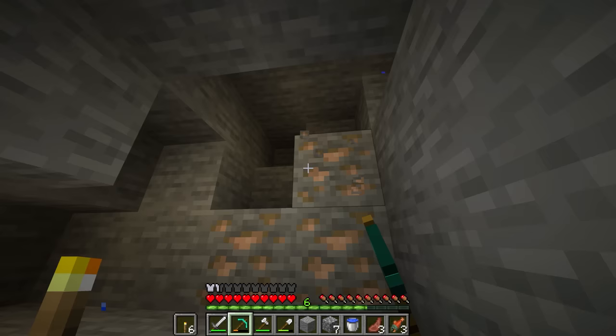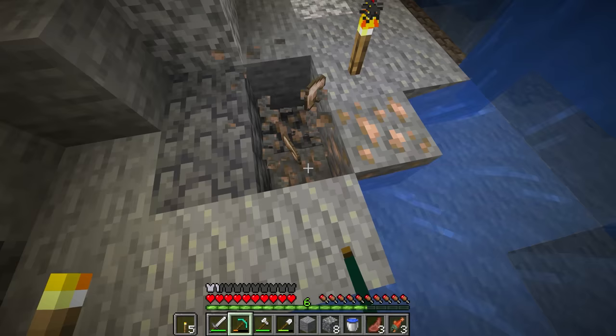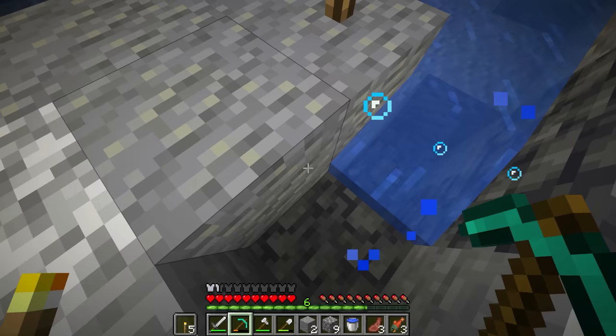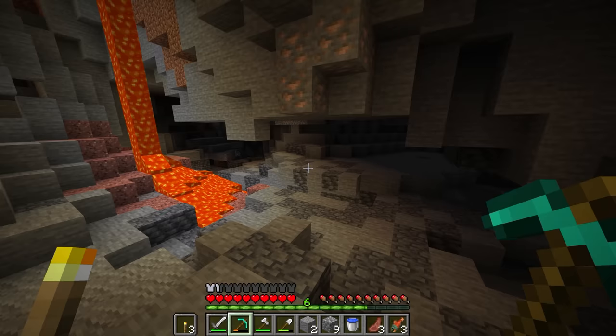Two of those flowering azalea trees. I called it the lush beach — or did I call it the azalea beach? I don't remember. It wasn't official or anything. Ooh, a mine shaft! Don't mind if I do. This is a good, interesting caving episode. Let's go.